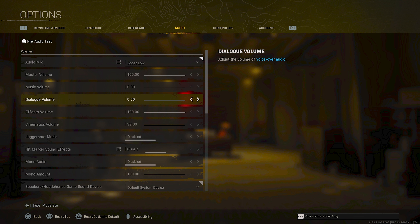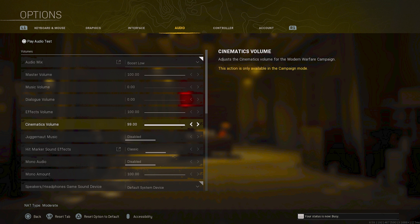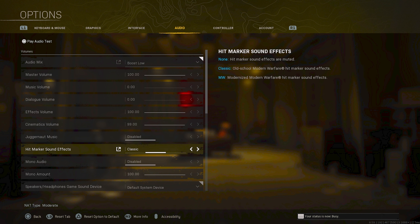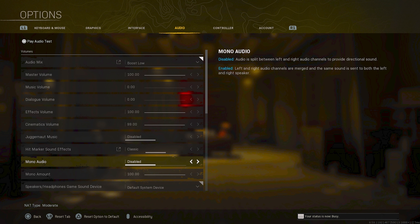Moving down to master volume — I've set this to 100. I want to hear as much of the global volume going on around me as possible. Music volume I have set to zero. I don't really like music in the background; it's kind of distracting and can mess up what I'm trying to hear. Dialogue volume I also set to zero. I don't really need Captain Price screaming in my ear — I'm well aware of what's going on.